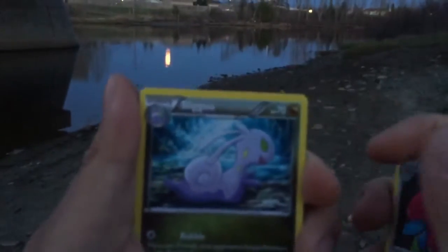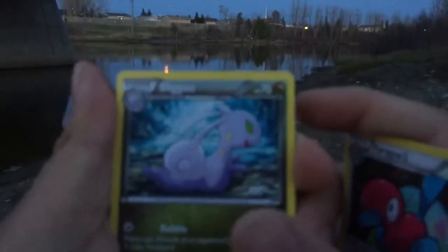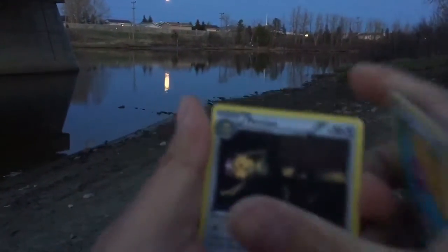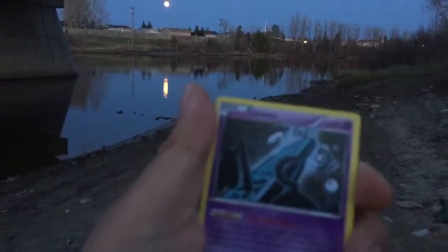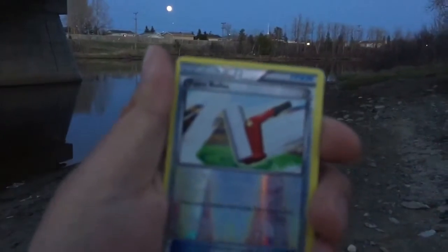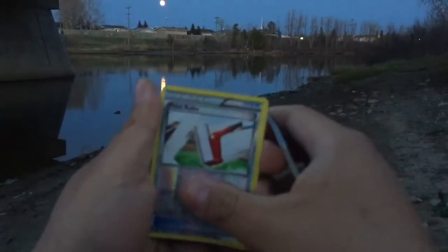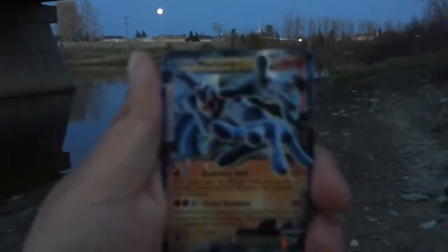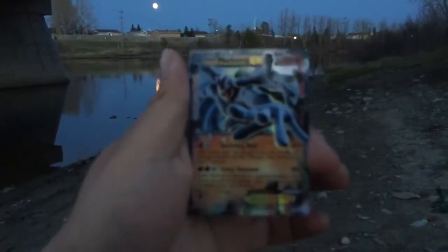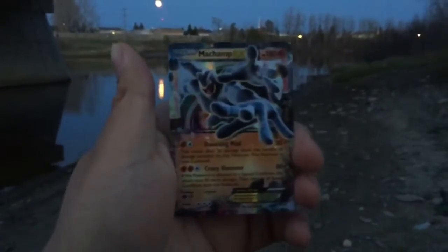We got an Energy Recycler, Porygon 2 — the quality is not so good, that's like goo Porygon. Eevee, Unknown K reverse, paint roller... oh the focus is off, it's focusing on the moon. Oh my god — right away — a Machamp EX! It's a good thing my buddy has sleeves. Machamp EX!